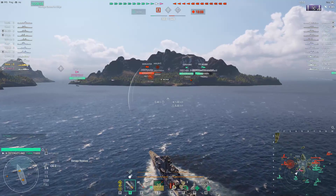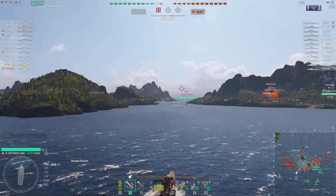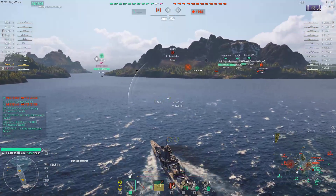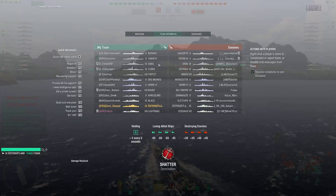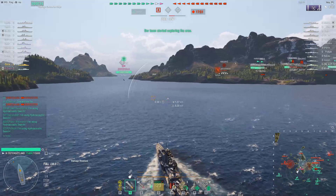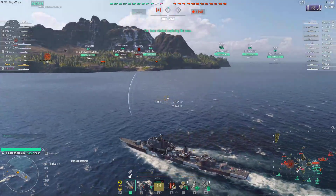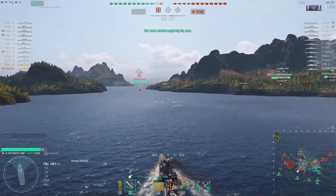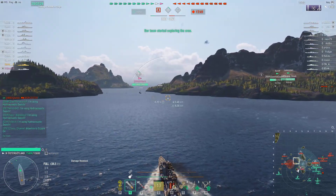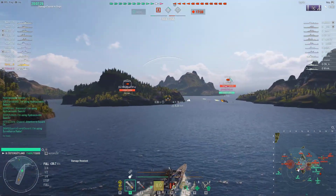On the other hand, we have a pretty damn good division - Iowa and Izumo - who literally know what they're doing. They're big carrier support. Our Harugumo for some strange reason played kind of questionably. I don't know why he's pink, but I'm trying to support him. There's also a Cossack on the enemy side.